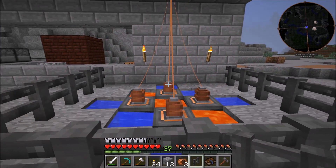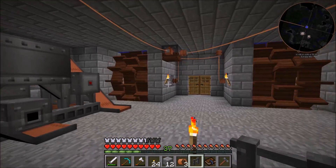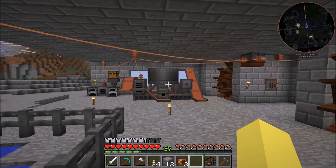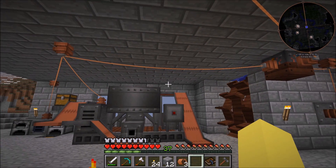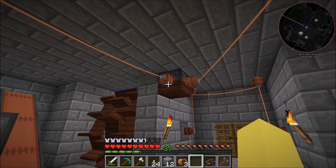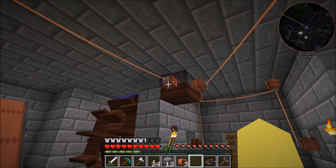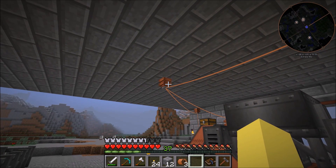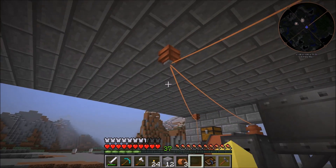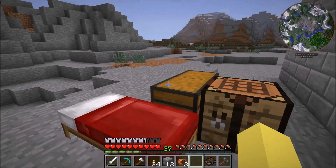That is the thermoelectric generator setup and I actually think it looks pretty cool. The base is coming along nicely. The last thing for today's episode is I want to upgrade certain portions of our cables. Right now it's fine running low voltage cables here, but eventually we might be pulling out more than 256 RF per tick — which is the limit for these low voltage wires — so we're going to be upgrading to medium voltage wires.